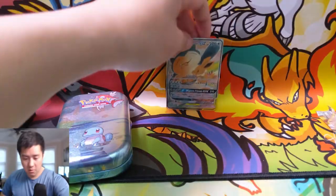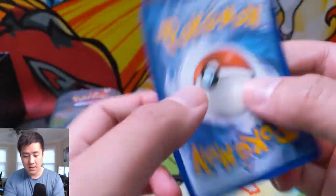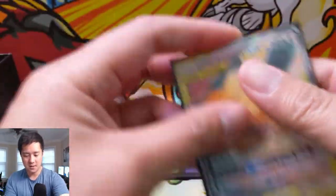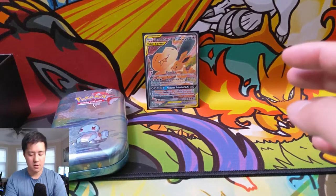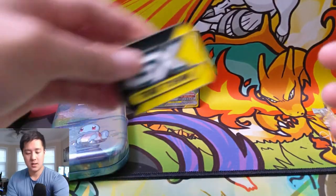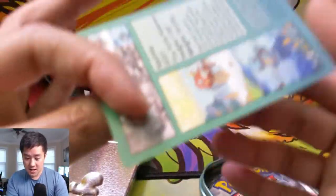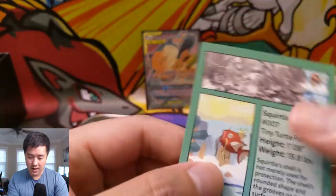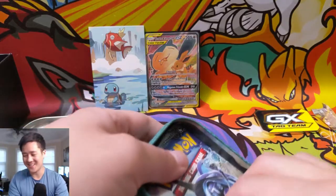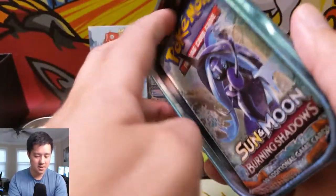We got everything opened and this card looks amazing because of the way they pack it. Really hope they continue to do that going forward. Here is a code card for that Snorlax GX box. Let's see — yep, more. I feel like I'm not sure if these things can be graded; it'd be really hard to get a 10.